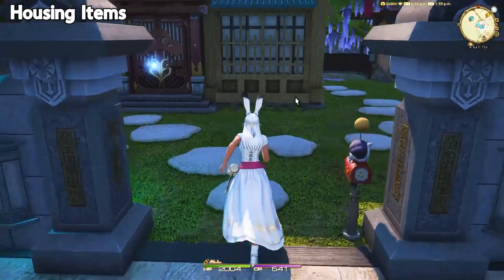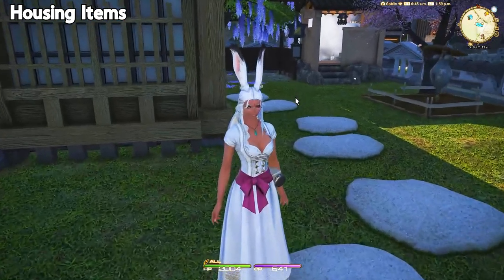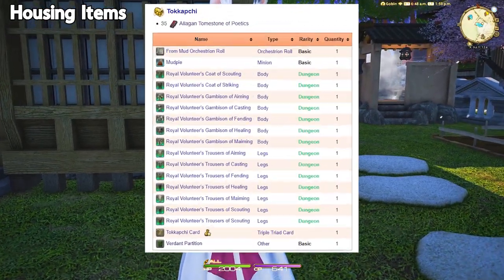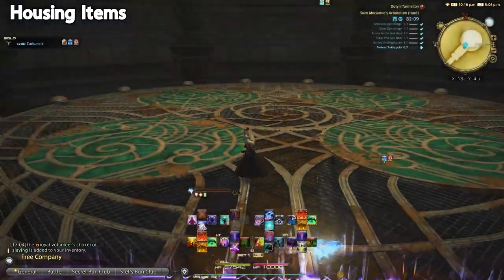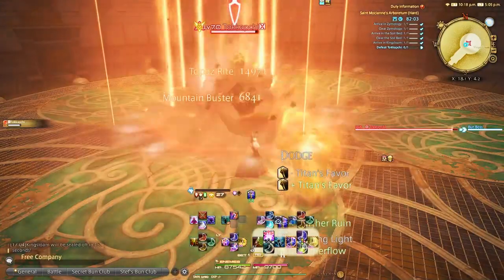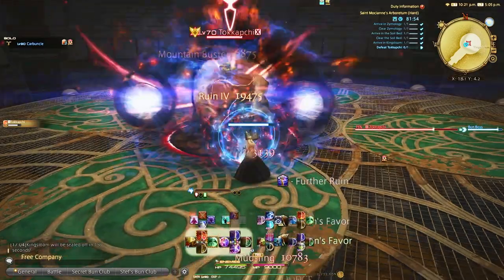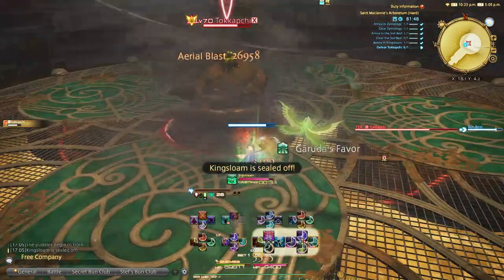Lastly, if you are a super focused endgame crafter and gatherer, the new patch is also going to have an expansion of housing plots, which means everything on the housing market is going to skyrocket. Verdant partitions are quite easy and fun to get — you just run Saint Mocianne's Arboretum Hard and you have about a 50% chance to get those from the last boss. At level 90 you can do this solo and it takes about eight and a half minutes. It's a gamble but well worth it. If you are crafting and gathering, then making any housing furniture yourself is going to be a huge market when all those houses open and people are looking to buy housing materials to stock their new home.